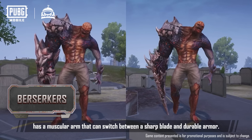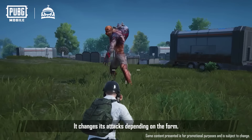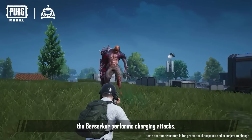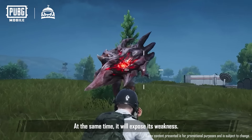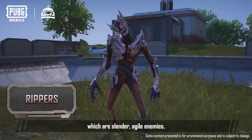The large Berserker has a muscular arm that can switch between a sharp blade and durable armor. It changes its attacks depending on the form. When it's in armored form, the Berserker performs charging attacks. At the same time, it'll expose its weakness. There are also Rippers, which are slender, agile enemies.